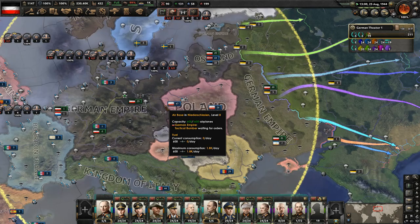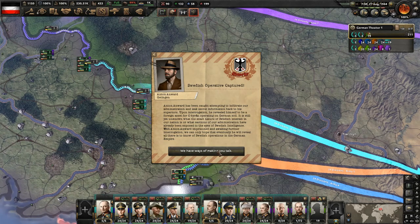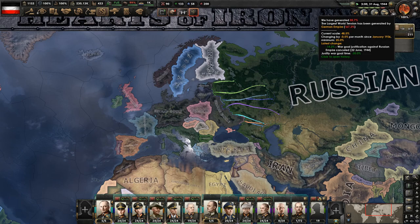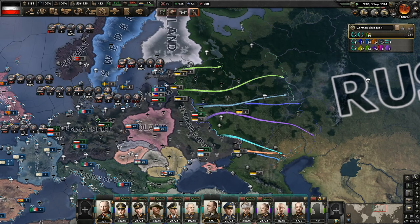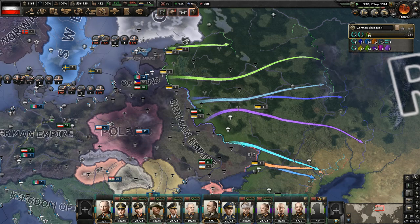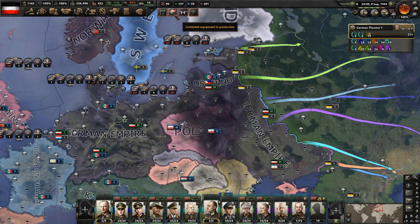Of course, we captured that Swedish operative — everybody's spying on us. We are kind of like the enemy of the world at this point. We've accumulated a ton of world tension — we are responsible for 167.2%, which is ticking down. We have produced quite a bit of war score. We're done with the air doctrines and army doctrines. We still got a ton of naval doctrines to go — we just didn't get very much naval experience. We got plenty of army and air experience though.